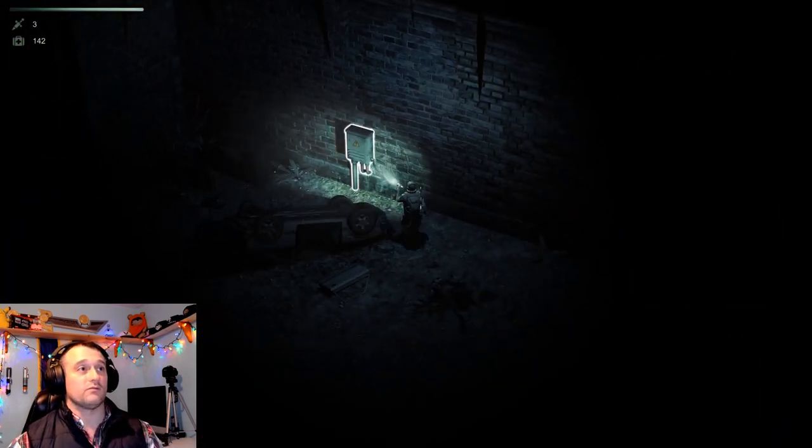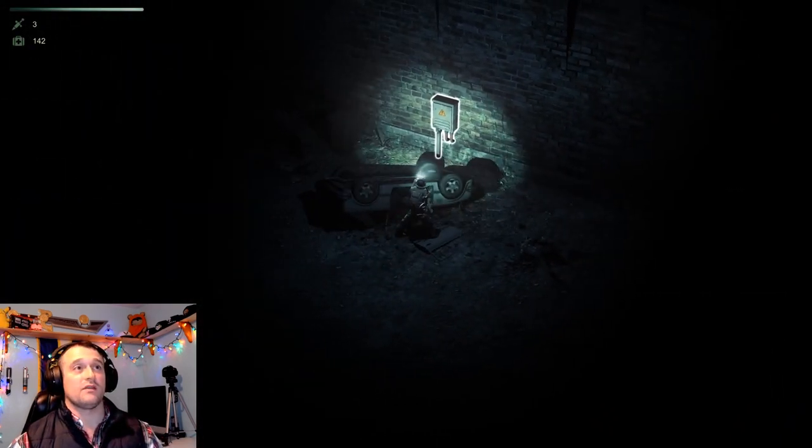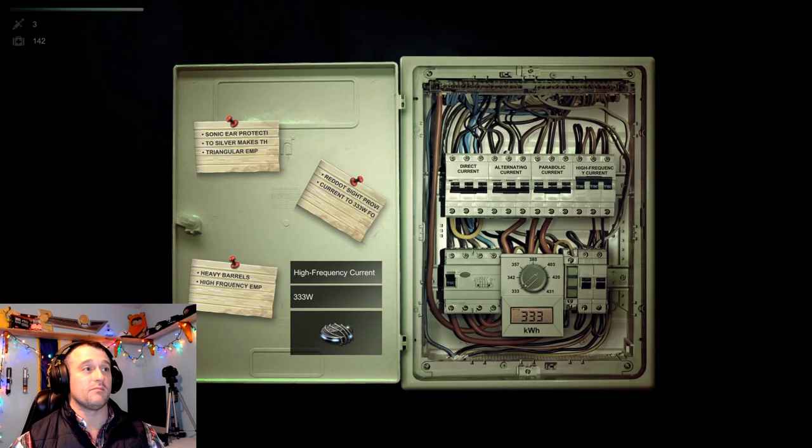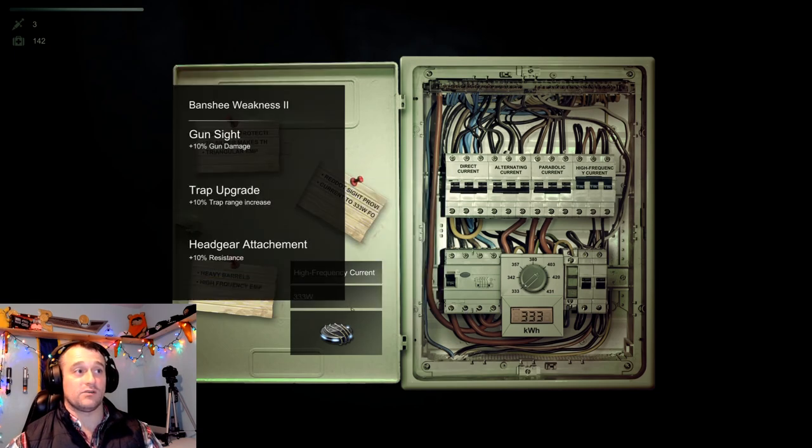This is what you need in order to set the EMP — see that? It's an electrical box. You click on the electrical box, it puts the EMP down here, and then your two settings are here. This is direct current, alternating, and parabolic. This is your high frequency right here. Turn it on — this dial. These are the watt values; ours is 333. All right, that sets your EMP.